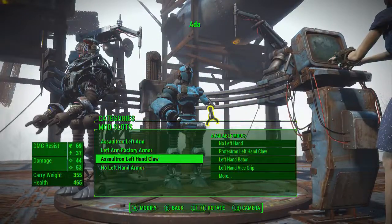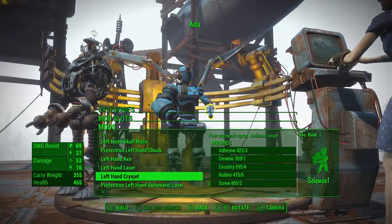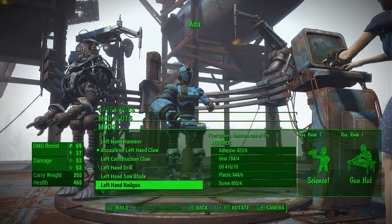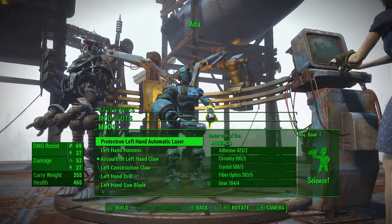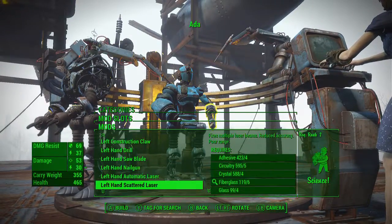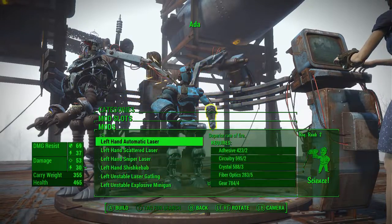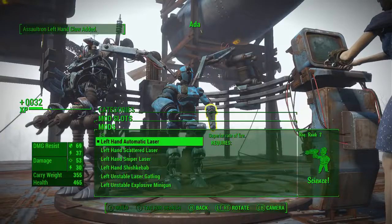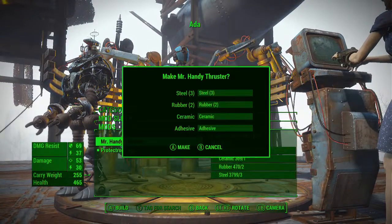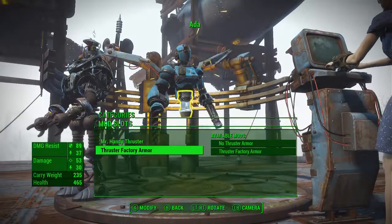I don't exactly get the reduced melee damage option, it doesn't really make any sense to me. What gun do we want on this thing? The cryo jet seems extremely awesome. Automatic laser seems pretty awesome too. The Gatling just looks so awesome. I guess for now we'll just go with the automatic laser. No way! We're going with the thruster. I did not know that was going to be a thing. Yep, we're getting her the good armor.